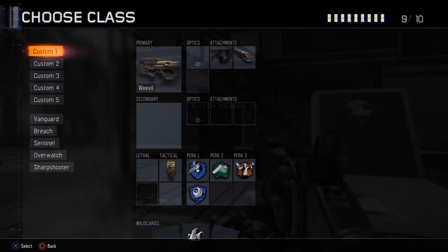For Perk 2 I have Fast Hands. The reason is that when I'm sliding I can aim up quicker, and when running around the map I can raise my gun faster. For Perk 3, I'm going with the hipfire perk, because the Weevil has very good hipfire accuracy, letting me hipfire and get my gun up quickly to keep things fast-paced when rushing.